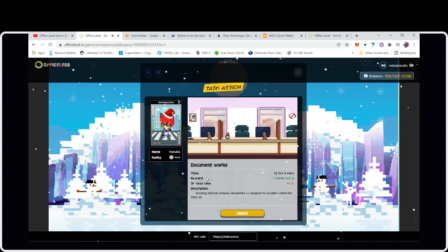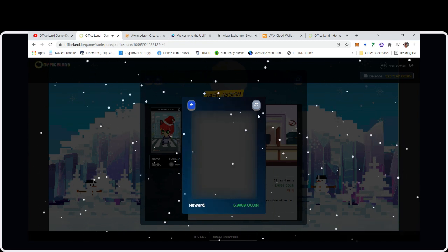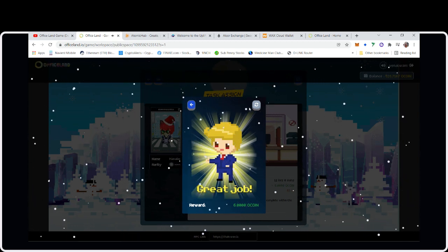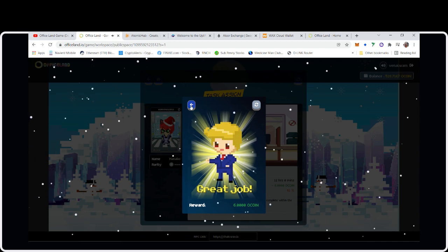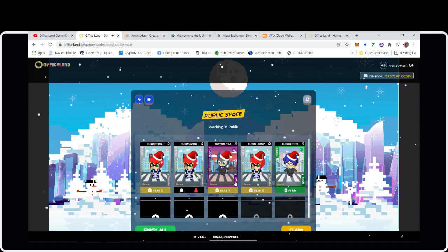We're going to see if we got the lucky side of the draw and earned 6 oCoin. You have to sign a contract — hit Approve — hit Finish Result. And we actually earned 6 oCoin! A 90s Donald Trump animated character says 'Good job.' She's a good worker — we'll give her a little five-minute break.